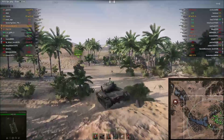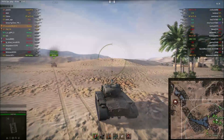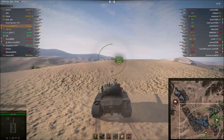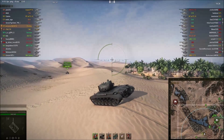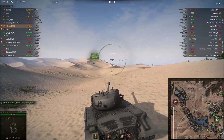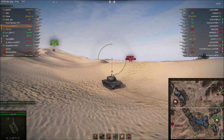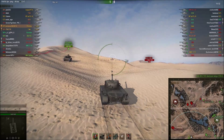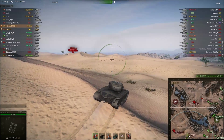Hello everybody and welcome back to World of Tanks. Today I've got the other ace tanker badge - here's the replay of my second ace tanker badge in the Pershing, which I mentioned in the first ace tanker badge video. This is a game in the Pershing, the M26 Pershing. It is an American tier 8 medium tank. It's a really really nice tank - it's got a great gun, and everything else about it is good but not great, but not bad.